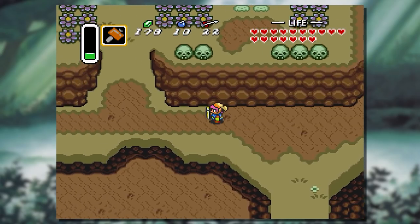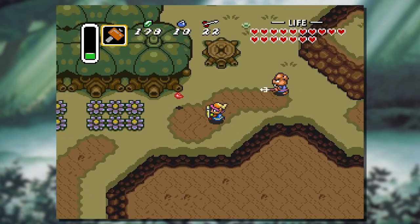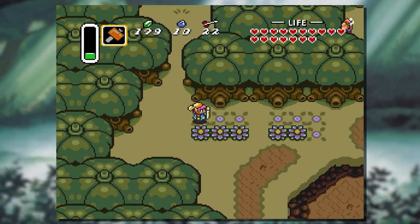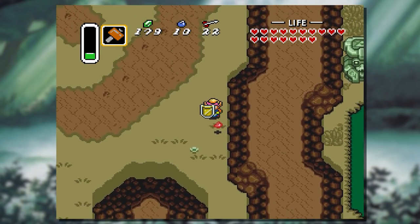I found myself wanting to experiment with the save data in my cartridge to see what happens when values are incremented in ways that don't quite adhere to the typical game progress. So experiment I did. And let me just say, strange things happened. Let's take a backstage journey through Link to the Past and see what mischief we can manage.